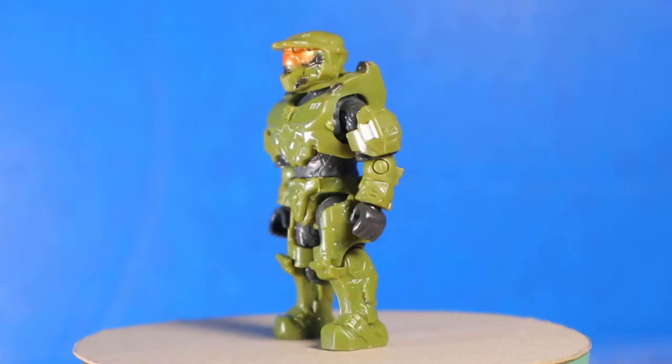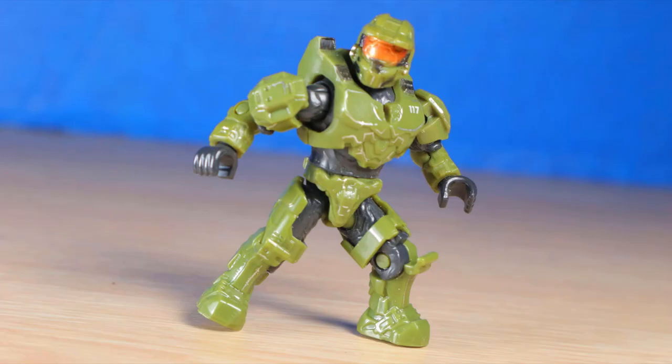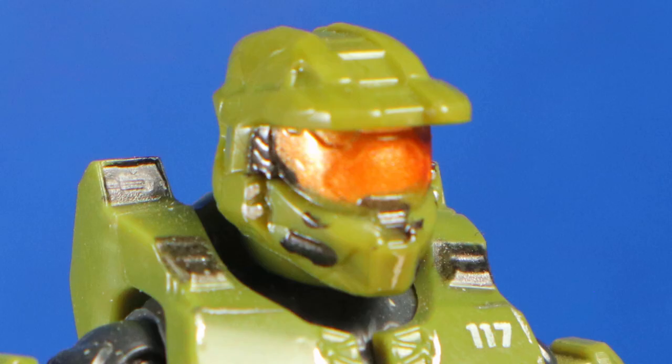Starting with the Master Chief, this is the regular configuration with FJ shoulders, flat Halo Wars chest, and Mark VI helmet. We've seen them so often, but I'm loving the silver paint to highlight the edges. Modern articulation, gray undersuit, green armor, 117 print, silver lights, dark gray details, and an orange gold visor.